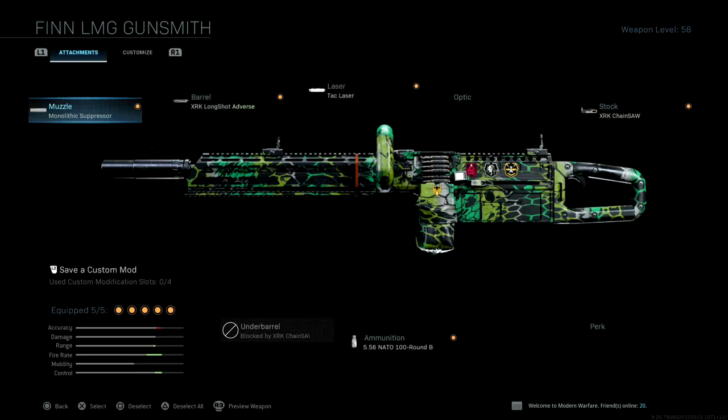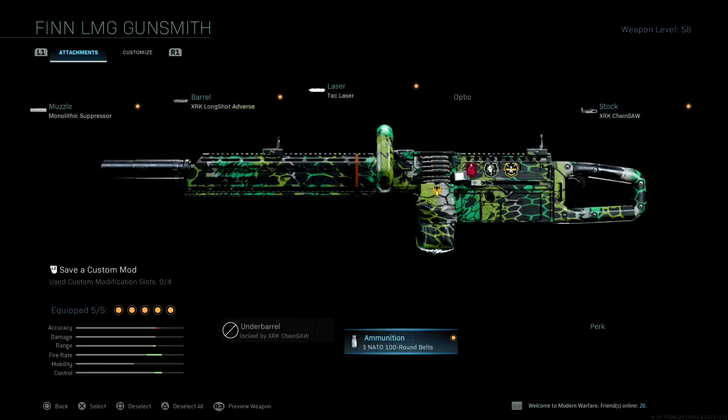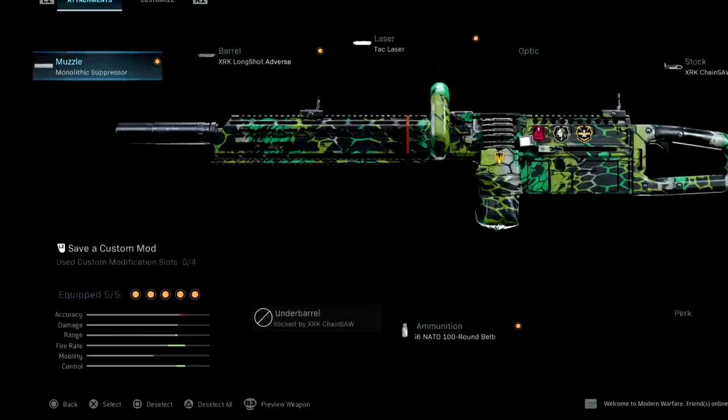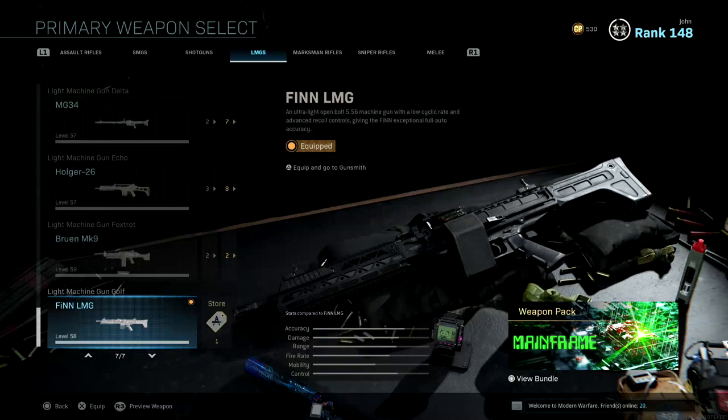Let's take a look at my class setup. I have the Monolithic Suppressor muzzle, the XRK Long Shot Adverse barrel, the Tac Laser, the XRK Chainsaw stock, and the 5.56 NATO 100-round belts for ammunition. If we look at the stats, you'll see an increase in range, firing rate, and control with a slight decrease in accuracy — but it's a very small decrease, so it won't really affect you.